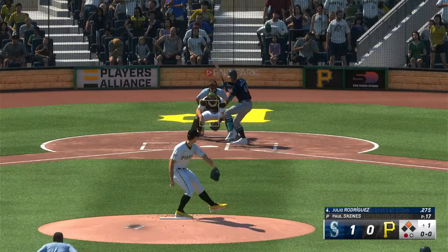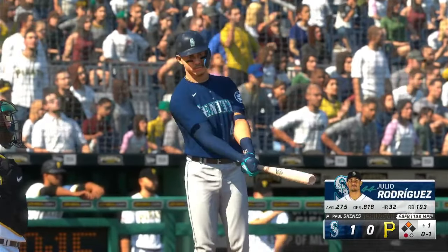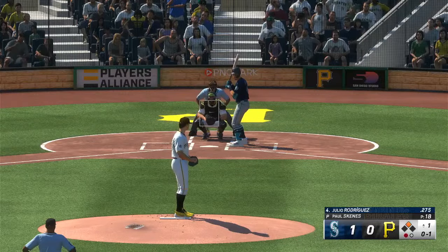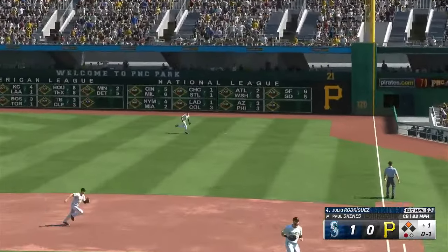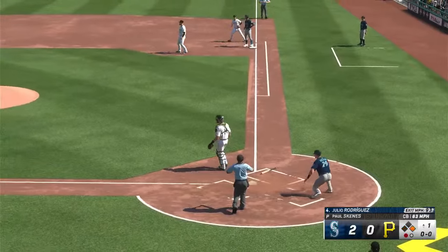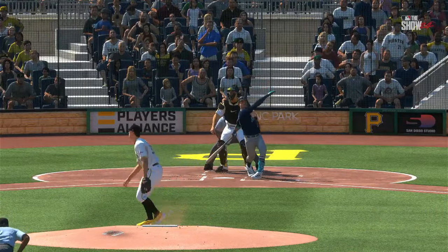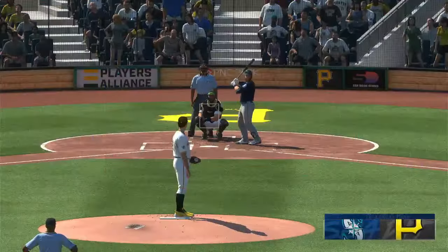Here's the center fielder, Julio Rodriguez. Raleigh over at second, one down. Line drive — base hit. Around third, here's the throw to the plate — he's safe. Puts a run on the board and picks up an RBI. Just a cookie down the middle. Those are the ones you dream about, the ones in the cage you're just hoping you get in the ball game. Right down the middle, not a whole lot of velocity — right on top of it. And now they've got some speed on first, so we'll see if they try to get him into motion.